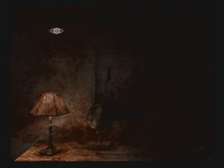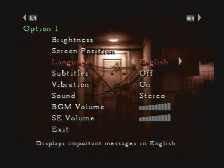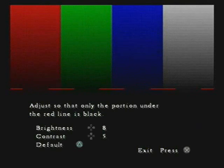Where's the brightness setting? Start, triangle. Brightness. Go to Brightness. There is Brightness. Just so that only the portion under the red line is black. Wanna make it darker? Yeah, make it brighter. That's what it was. Contra. Yeah, I'm doing that. Okay.